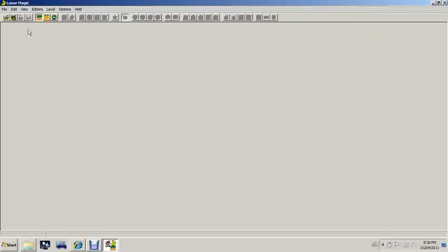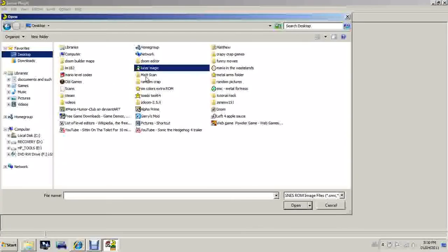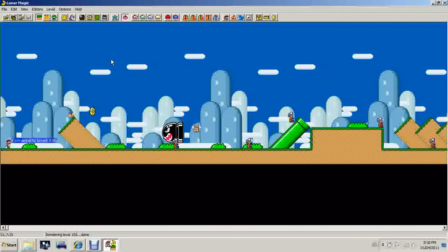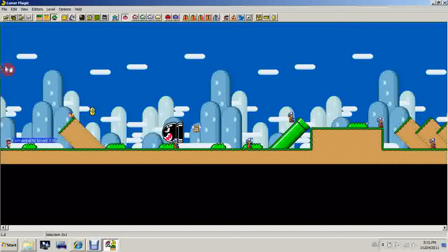Now open Lunar Magic and then open your ROM. So I'm going to show you how to make a warp pipe, and also in this tutorial I'll show you palette editing. First I just gotta quickly clear up this area and edit it a little bit.